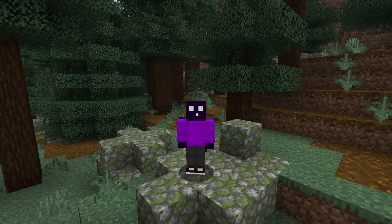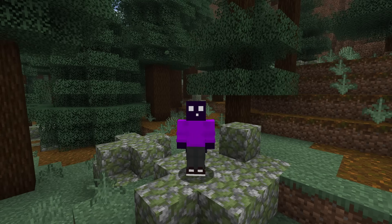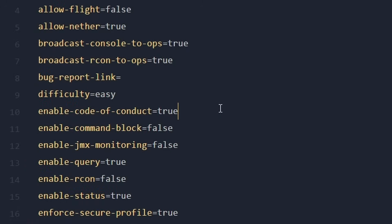And I do actually want to have a look at it. It is called the Code of Conduct, and it is a new way to add rules to your Minecraft server. So if you boot a Minecraft server in the latest Snapshot, you will see that a new line has been added to the server.properties file.